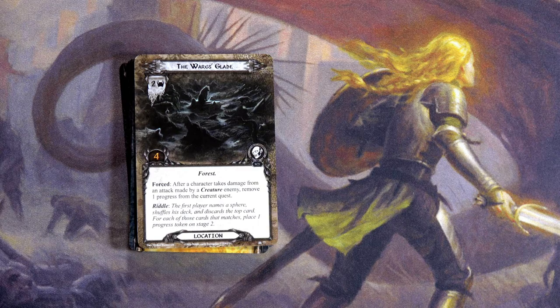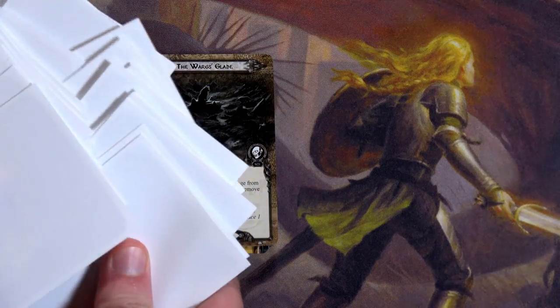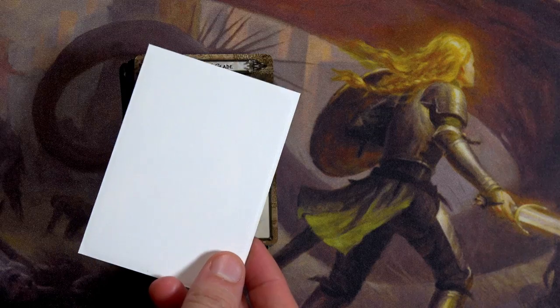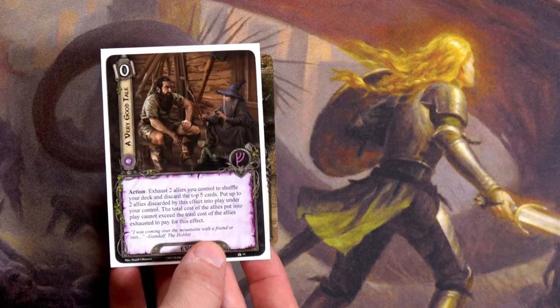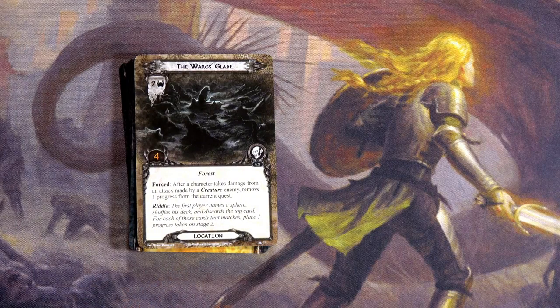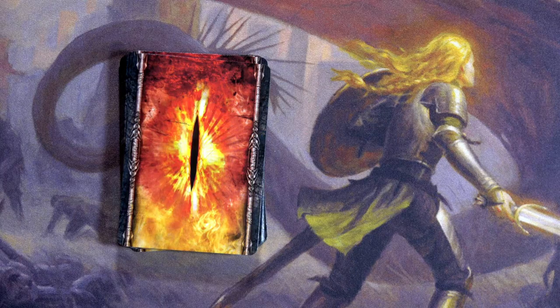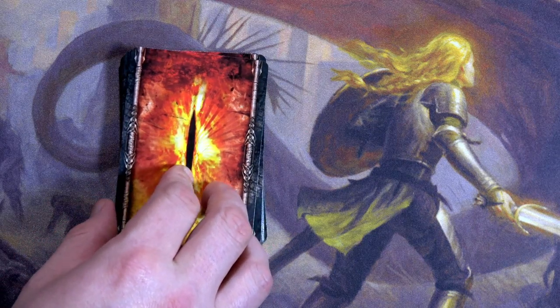We might as well do the riddle because the forced effect sounds terrible. The riddle reads: 'What has roots as nobody sees, is taller than trees, up, up, up it goes, and yet never grows?' The first player names a sphere, shuffles their deck, and discards the top card — for each card that matches, place one progress on Stage 2. Leadership is probably the most likely sphere we'd draw. We flip it — it is Leadership! Awesome. We place one progress on 2B, discard the Wargs' Glade card, and now reveal the next card since we have to do two.